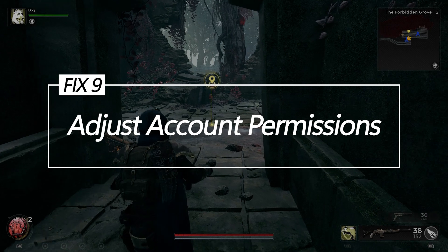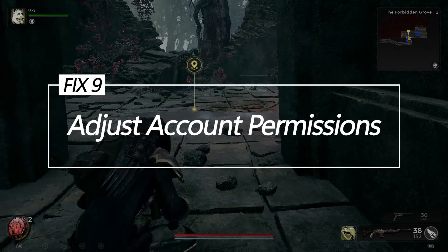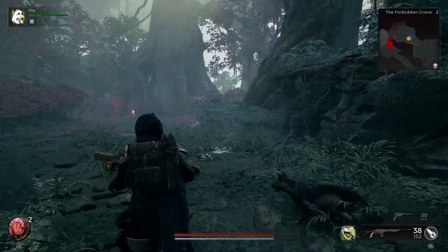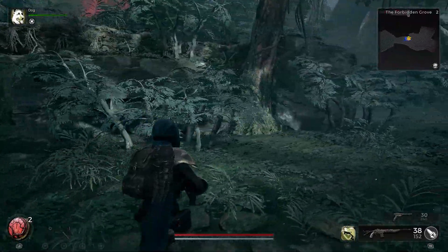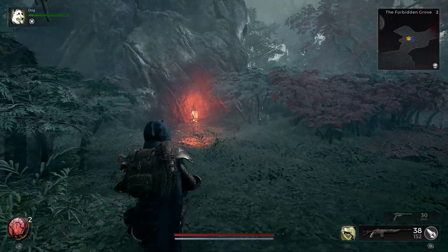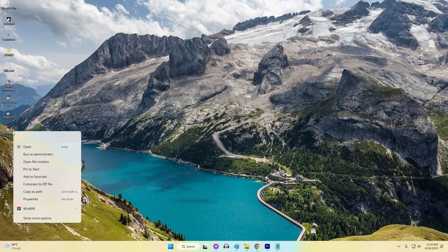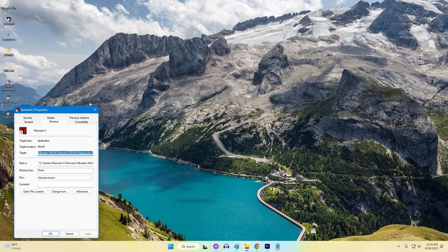Fix 9: Adjust account permissions. Checking that the logged-in user account has proper read, write, and modify access permissions for game files and registry keys may help prevent low-level fatal launch errors. Right-click the game folder and verify your user has full access rights.